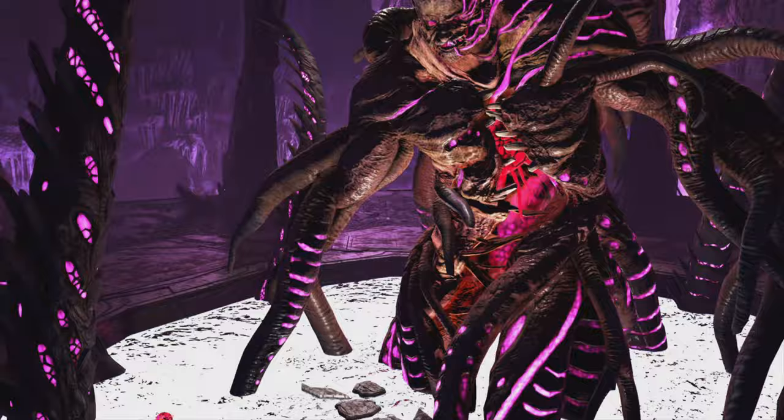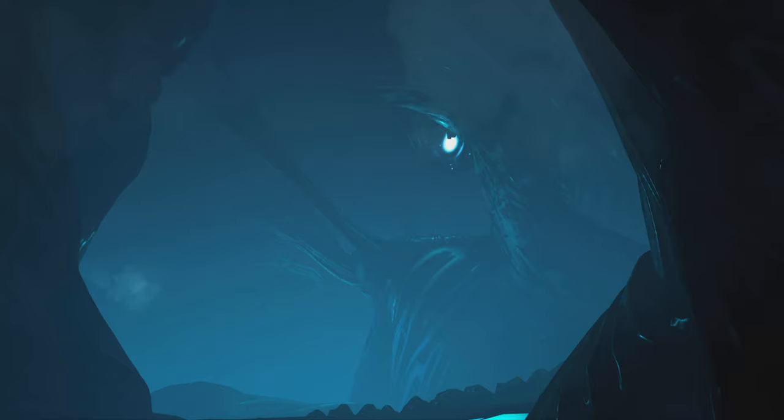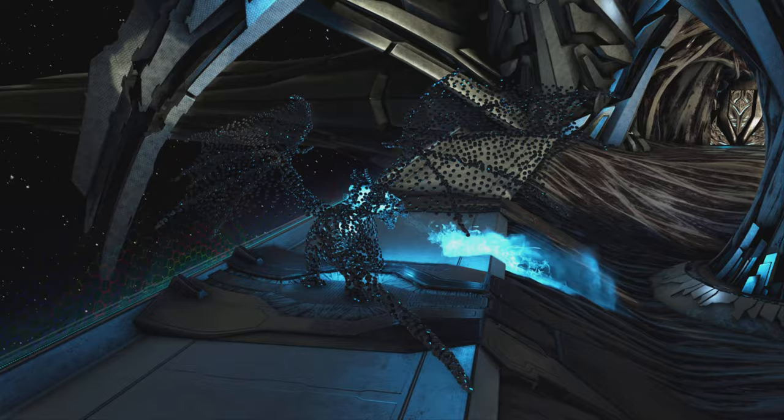At number 2, we have the Overseer — the final boss of the Island and a really difficult one. One reason it's so hard is you have to go through the tek cave before you even reach this boss fight, and that's going to wear you down. You have to fight level 600-plus Rexes, Allosauruses, and even Gigas just to get in there, so you're already beat up before you even go into the boss fight. Then once you do, you have to fight the Overseer, who turns into all three of the different Island bosses, including the Dragon.